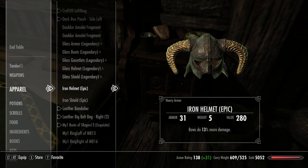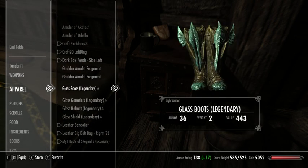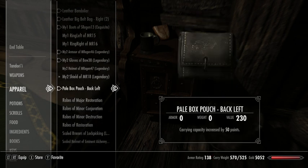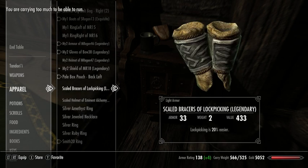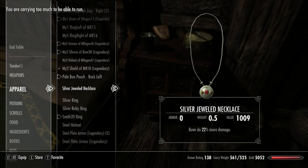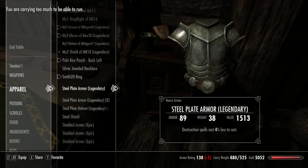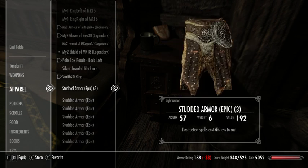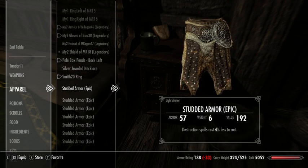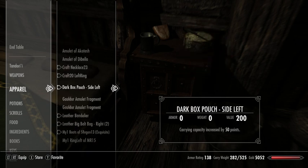This also leaves me with the dilemma of what to do about my own gear. I'll just put the glass stuff away and use my current set of gear. I'm a bit bummed about that, but the alternative would be going out with a completely unenchanted set of gear, and I'm not keen on doing that. I have plenty of stuff to enchant — I just don't have enough soul gems to do it.